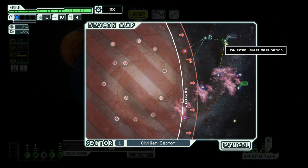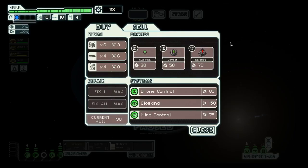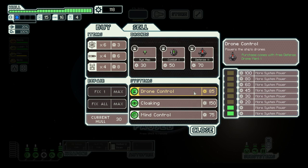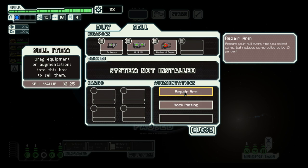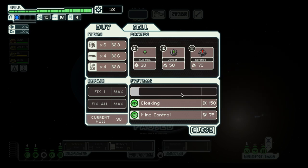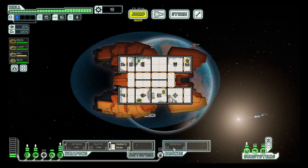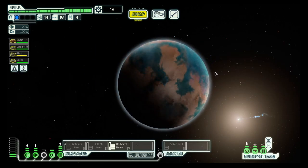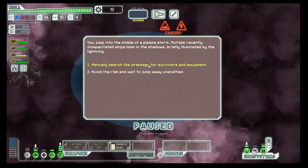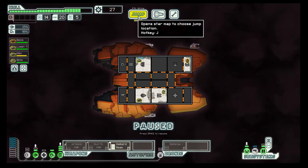Move on to the quest and it's a store. It has drone control with a defense drone. Buy drone control, then power that — it lets us power the defense drone. And then we can focus on shields next. A bit of hull damage, but we got a bit of scrap out of it.